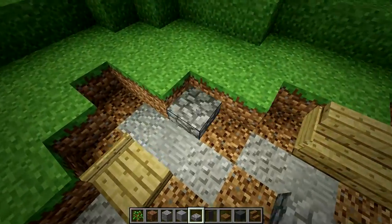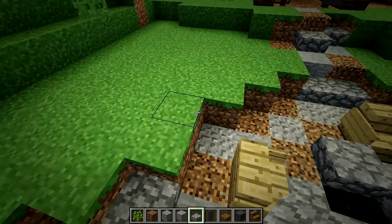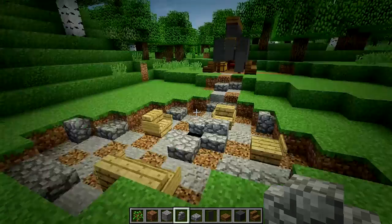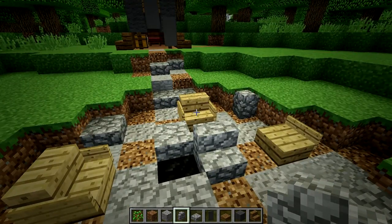Now we're going to add a little bit of a rim to the pit. You can use slabs or walls — just something to hold in the walls of dirt from sliding in, if you want to use your imagination.